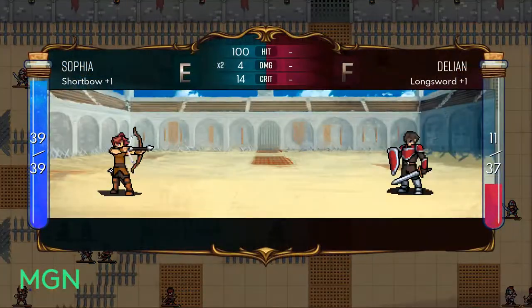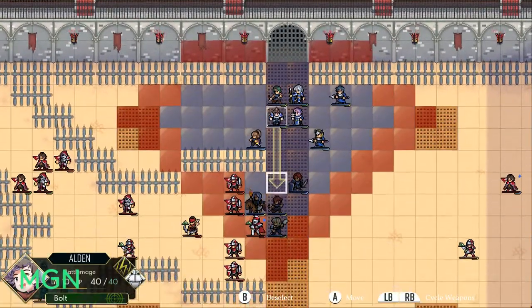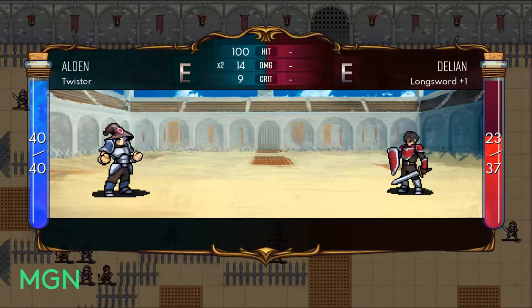Naturally, if you want to avoid spoiling the class unlocks or the characters that are available later on in the game, you should probably turn back now because it's kind of hard to give a class overview without spoiling that kind of stuff.